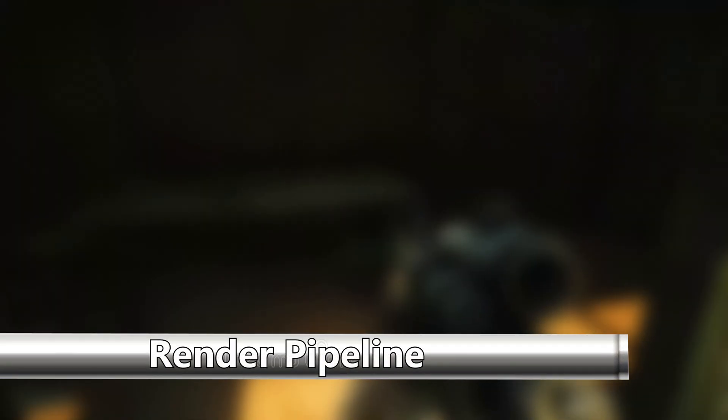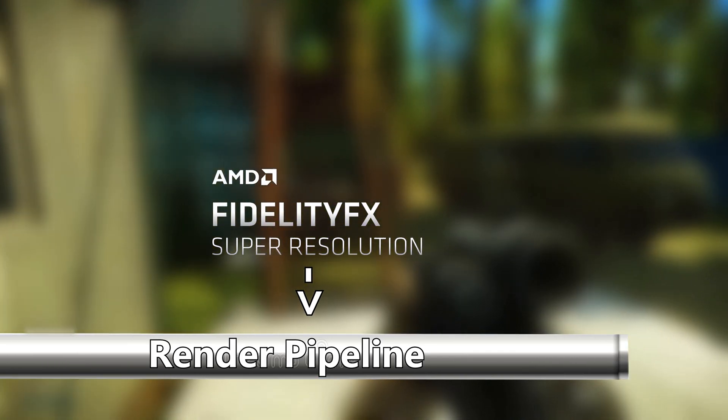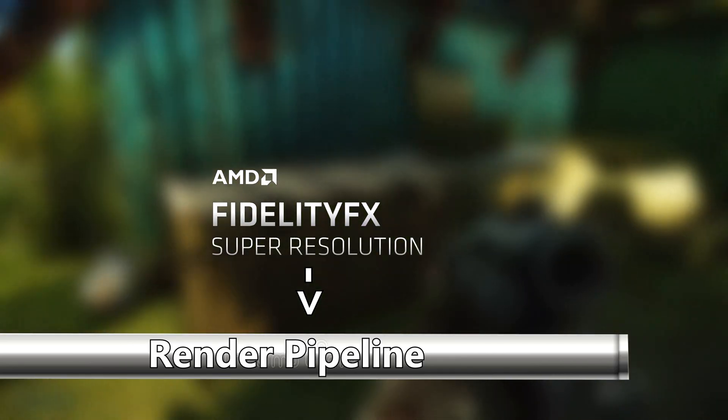FSR 1.0 must be directly implemented into a game via the render pipeline — it's not simply applied to the game after everything else is already rendered. This keeps parts of the game, such as the HUD, set at the native resolution, which improves the overall experience. This can also improve the upscaler's quality, but this is debated.